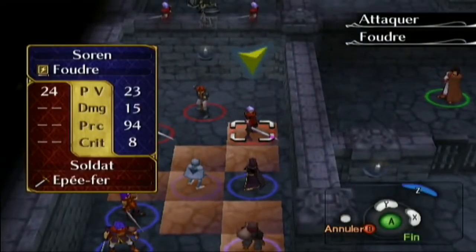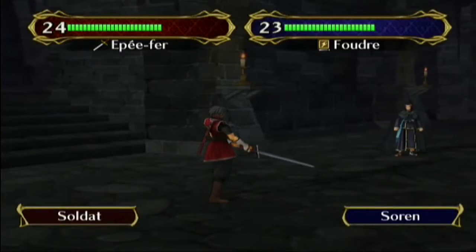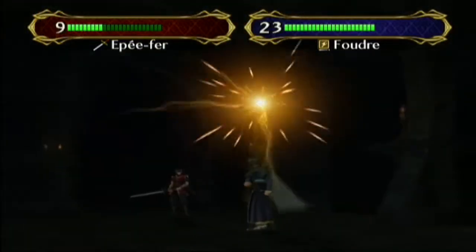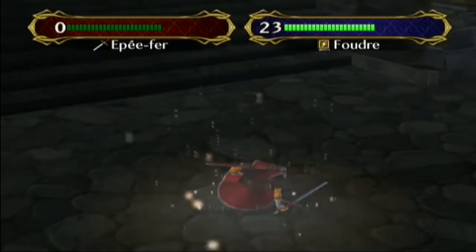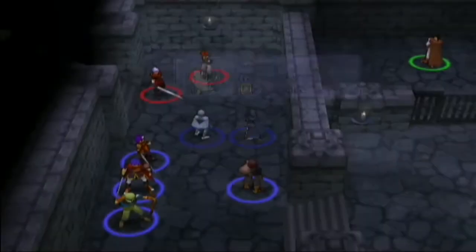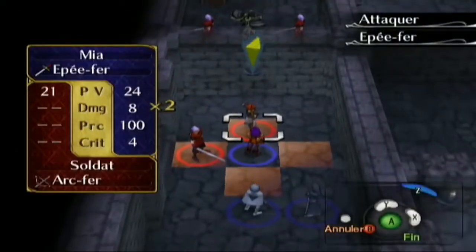Je crois que de base, le chevalier noir c'est l'élève de Grey — mais il l'a battu, il a tué Grey. Grey c'est le père de Ike. C'est pour ça que Ike est le successeur de Grey pour les mercenaires de Grey, qui s'appellent toujours les mercenaires de Grey en l'honneur de Grey.